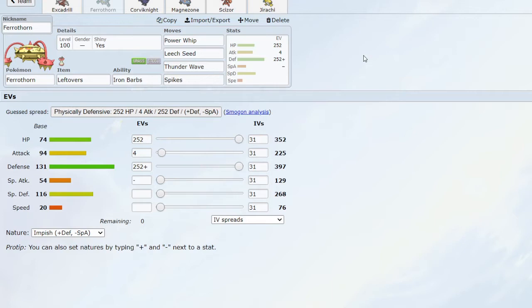Thunder Wave works particularly well against Volcarona, who very often get greedy in the face of Ferrothorn and want to go for a Quiver Dance, expecting me to swap in Excadrill and outspeed it with Choice Scarf. Finally we have Spikes — again fantastic team support, allowing me to chip away at things that are sturdy, have a Focus Sash, or generally forcing out and wearing away opponents with my defensive options. We have Leftovers for further recovery and Iron Barbs to get a bit of chip damage when Pokémon try to attack me physically.